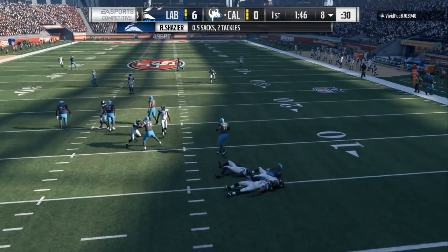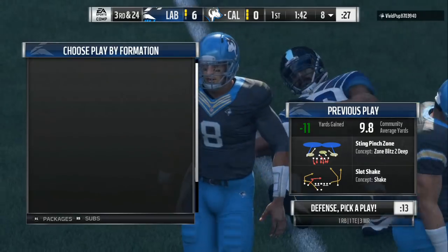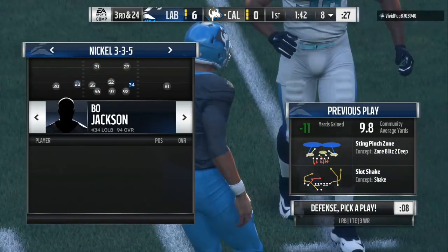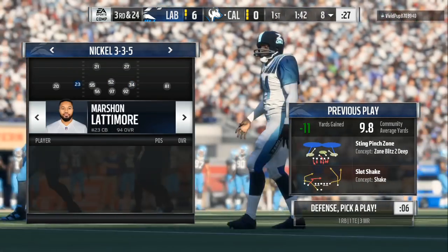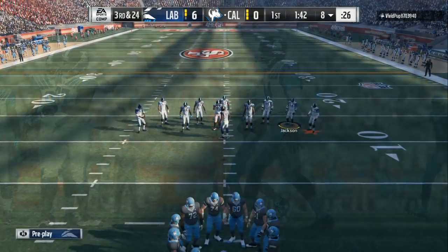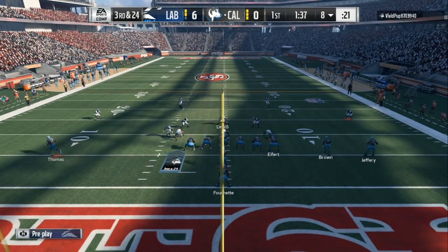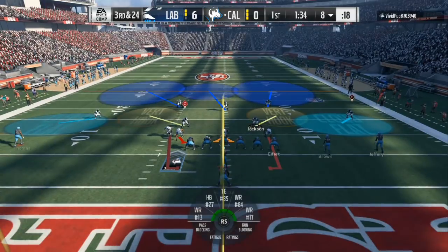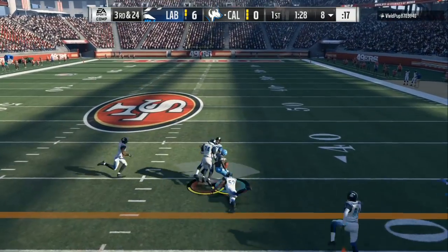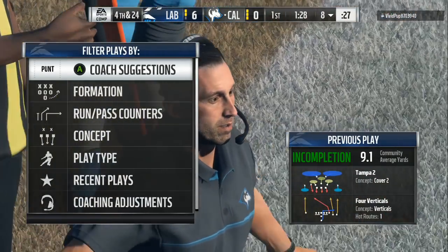Throw it, Mariota, and he's taken down back in his own seven. Ryan Shazier coming hard from that linebacker spot, drops him for a loss of 11. Third and very long from the shotgun — it's Mariota, he's gonna air one out, and incomplete. The contact made the ball roam free and brings up fourth down.